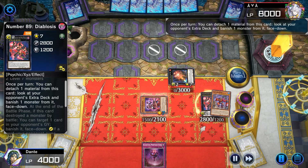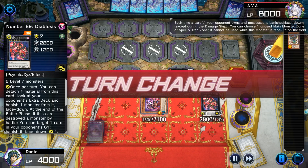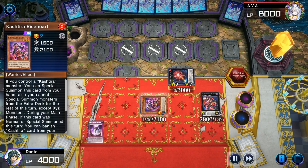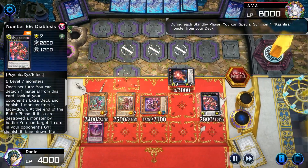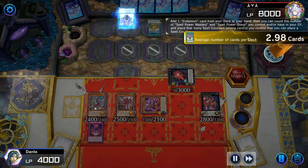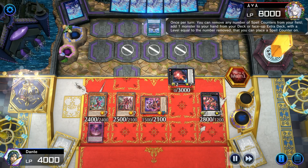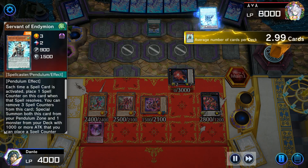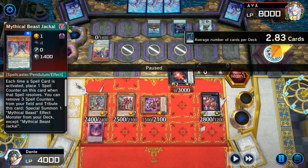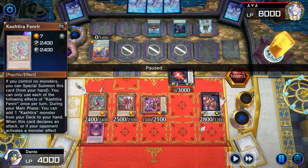As you can see here, I'm able to limit three of his zones in total before his turn even starts. That's because I used all of my extenders to go into Shangrila first, then Diablosis, then used Rise Heart's effect to banish, which triggers Shangrila, which triggers Diablosis, which triggers Shangrila again, and Diablosis's effect triggers Shangrila an additional time. Here you can see me having Fenrir and Unicorn. I'm playing against Endymions and he uses his cards to search out some things.